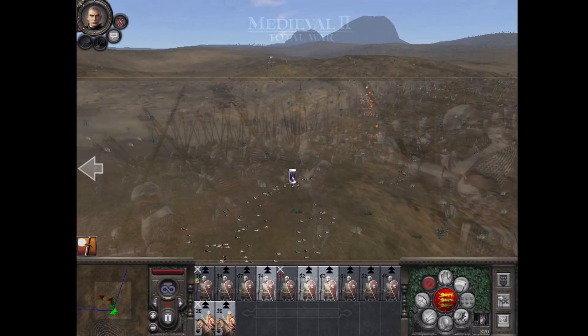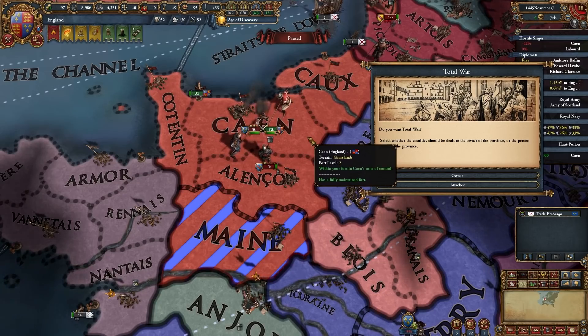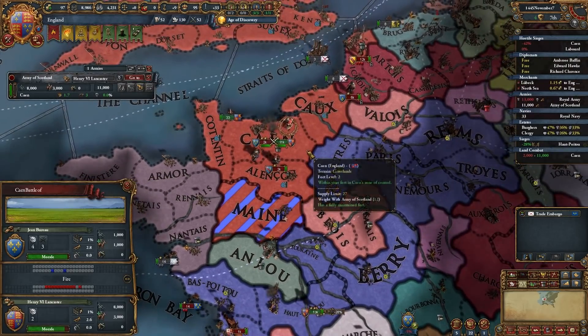It doesn't fit perfectly, but it looks like I should lose 2.4 troops and he should lose 7.3 — we'll round down. I lost two infantry divisions. Look at that — and that army is gone.